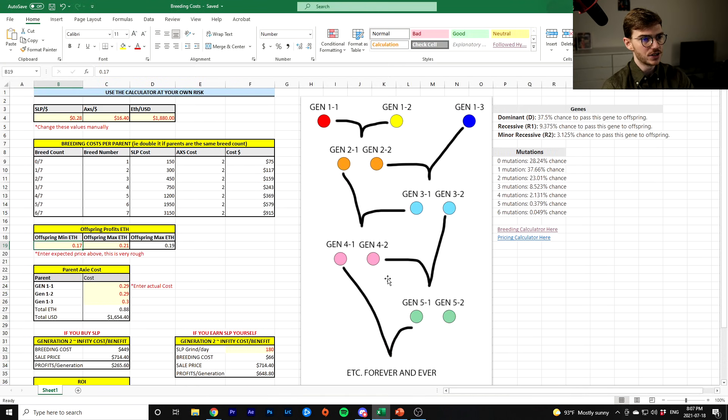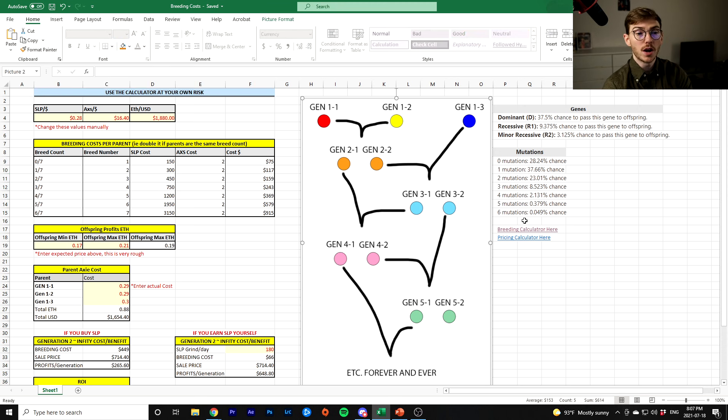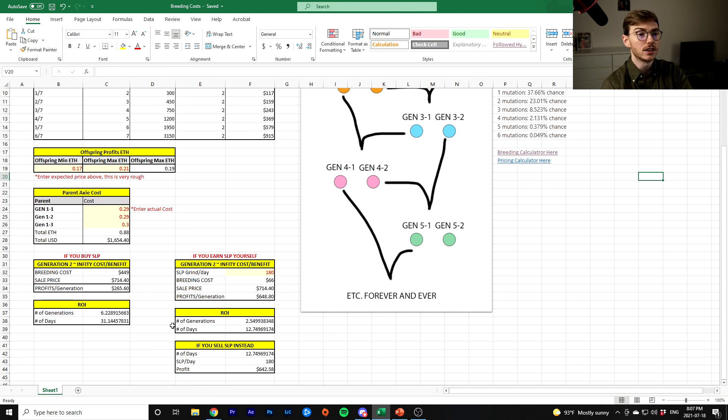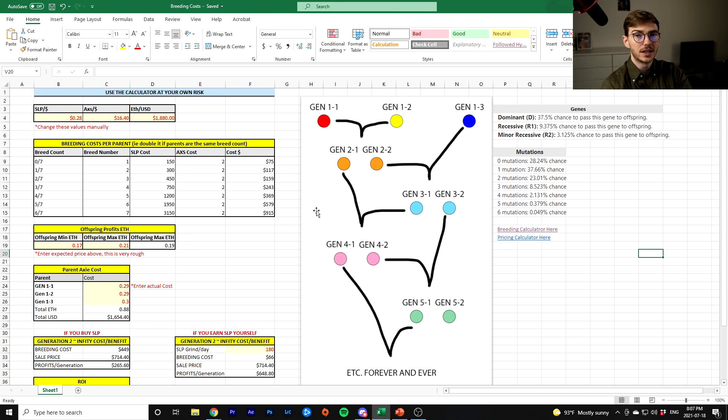Other variations to this calculator: sometimes people will breed three Axies because you can evaluate the cost of a third breed using this table. Sometimes it's profitable to do a third breed and just sell that offspring. If you wanted to do that — you've put an extra breed on each parent so the value of each parent has decreased, but you've got a third child that you can sell as a pure breed virgin. Or you can give it to scholars. You don't have to sell off your Axies — if you don't, your return on investment is going to take a lot longer, and that's fine.